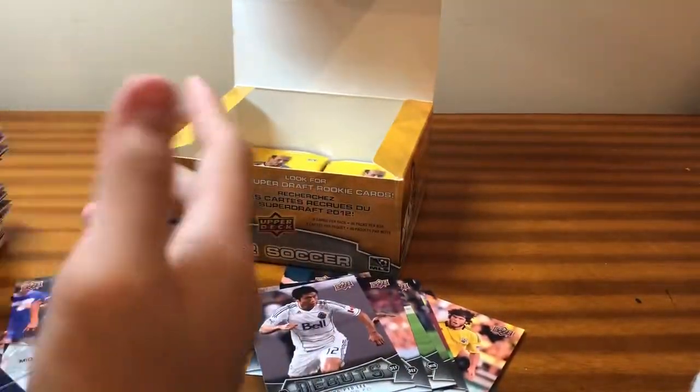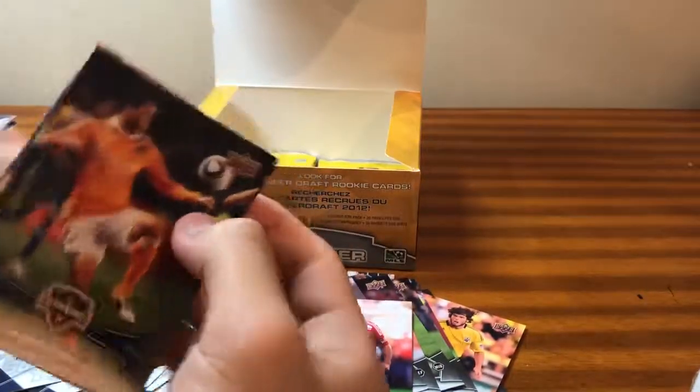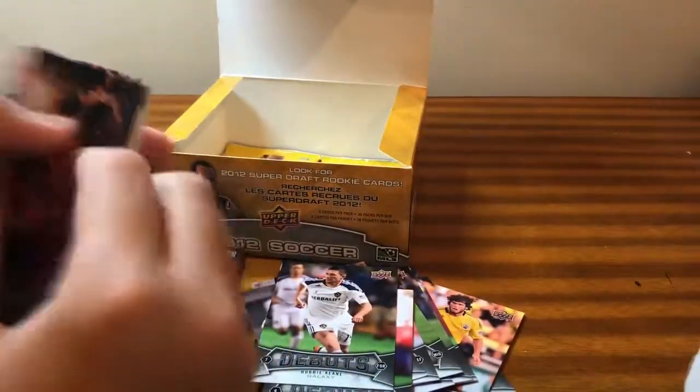Super Drafts, debuts. Let me check if there are even odds on these packs — I don't think so. It's just 1 in 36 for a relic card, I think, that's about it. Debuts — Robbie Keane, that's a good one. We're nearing towards the end of the box. Super Drafts.